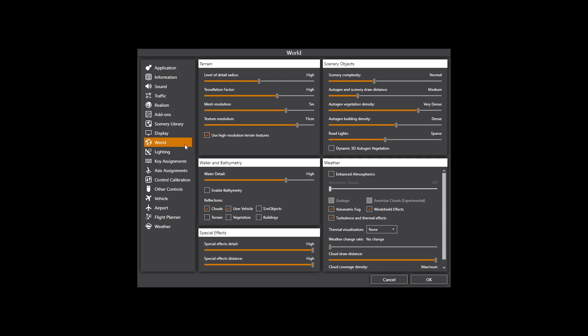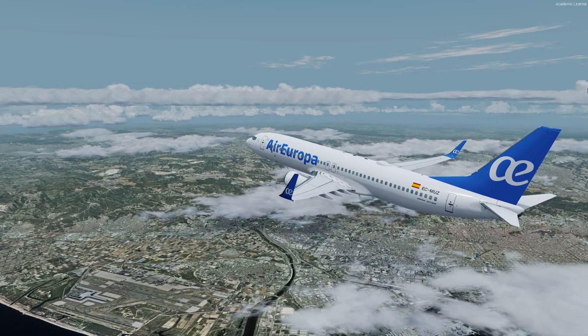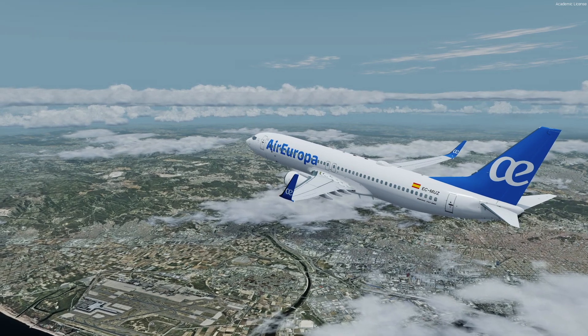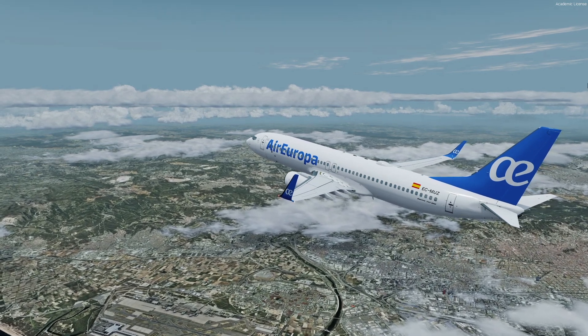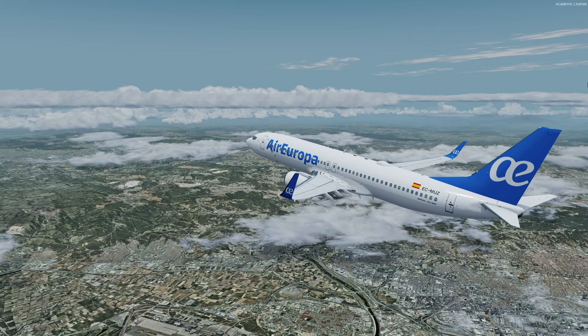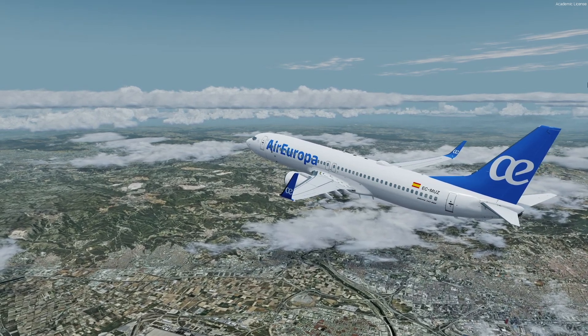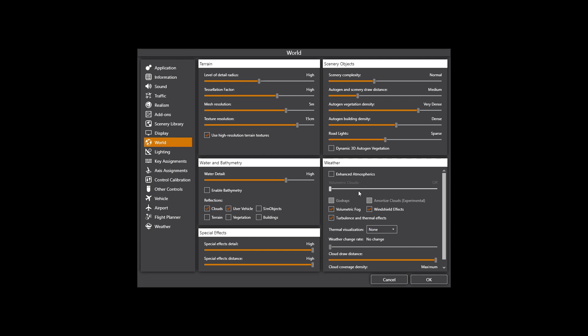In the settings menu on the World tab, we have the weather options on the right side. For the first system — just legacy clouds — we disable Enhanced Atmospherics and the slider gets disabled automatically. In the sim, here at Barcelona around midday, we have different cloud layers colored as we know from previous Prepar3D versions, so something like what you'd see in P3D v4.